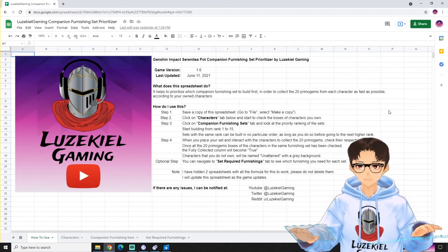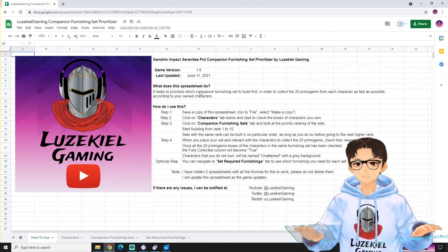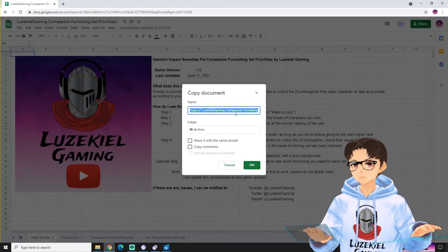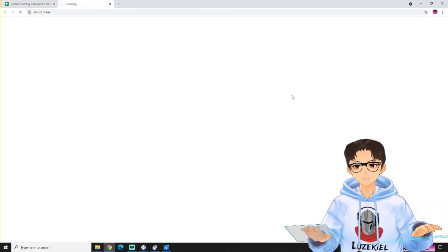I have created a spreadsheet that prioritizes which sets to build first according to the characters that you own, so that you can collect your 20 primogems earlier. All you have to do is click the link in the description below. It will open up this spreadsheet. Next you go to file, make a copy, make sure the folder is my drive and click OK. This is the most important step because if you don't do that, you will not be able to edit the spreadsheet.